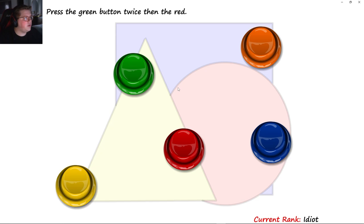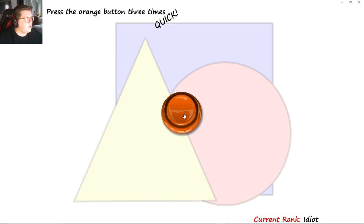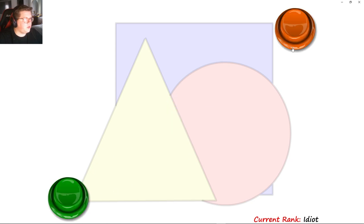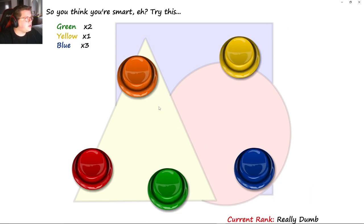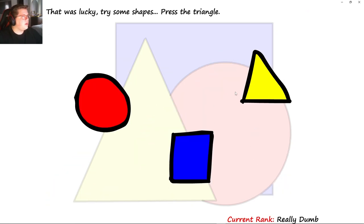Press the green button twice, then red. Press yellow three, then orange twice — one, two, three. Orange twice: one, two. Green twice, yellow once, blue three — green, green, yellow, 1, 2, 3. I was lucky. Try to press the triangle — 1, 2, 3. I literally clicked on it, you bozo.